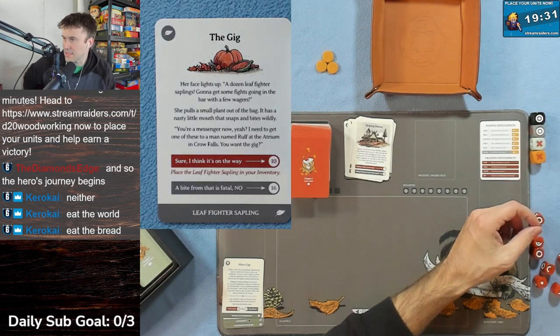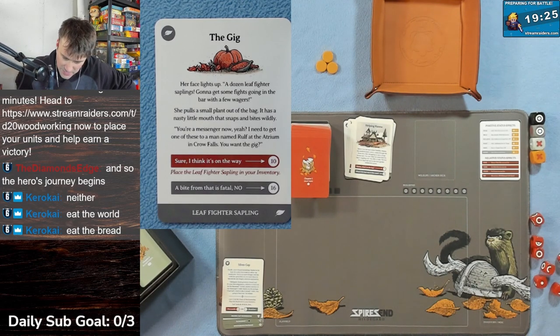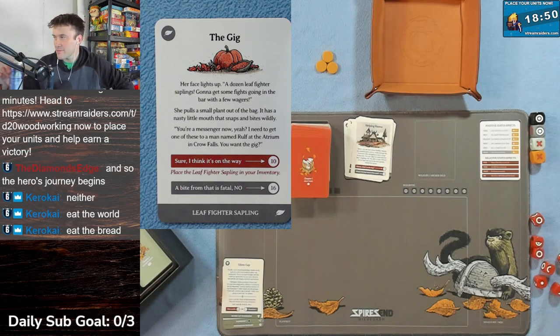The Gig: her face lights up - a dozen leaf-fighter saplings! She's going to get some fights over in the bar with a few wagers. She pulls a small plant out of the bag with a nasty little mouth that snaps and bites wildly. 'You're a messenger now - I need to get one of these to a man named Rolf at the Atrium in Crow Falls. Want the gig?' Warning: a bite from that is fatal.